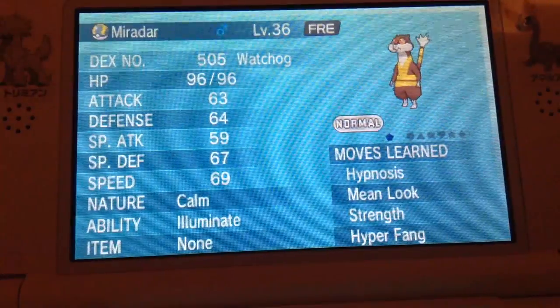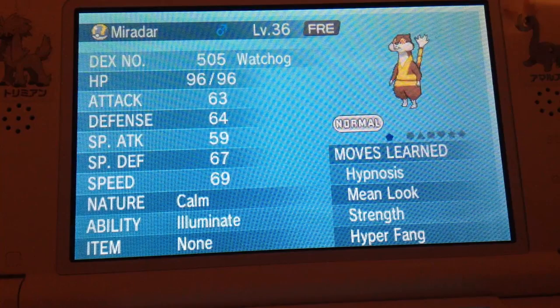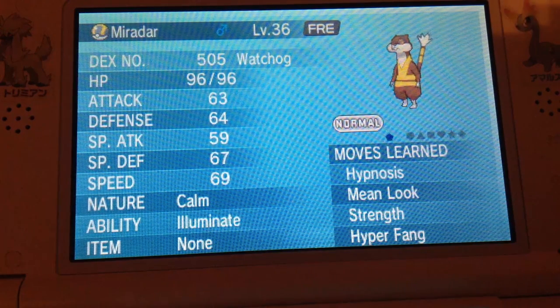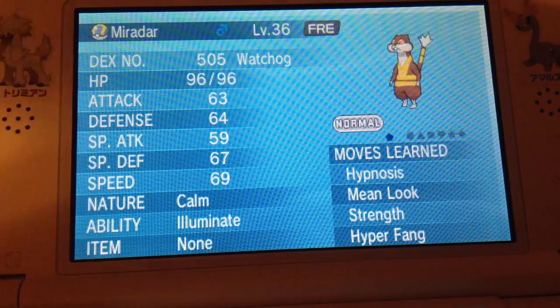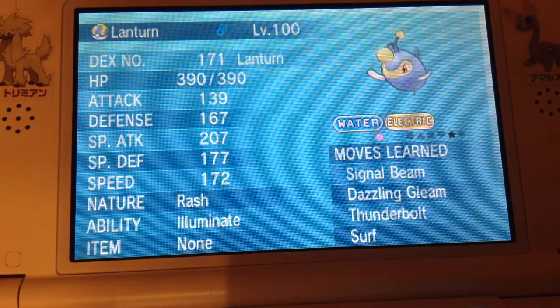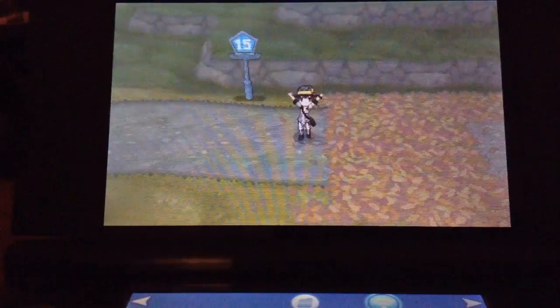The fourth Pokémon you should have on your team should either have Illuminate or Arena Trap, which triples the encounter rate if the Pokémon is in the lead. This is great for looking for shiny Pokémon or for leveling up. I recommend Pat Rat for this, because it can also learn Mean Look, which prevents Pokémon from running away, and Hypnosis, which helps put Pokémon to sleep that you cannot subdue with Sleep Powder. One thing worth noting — in a lot of my videos you'll notice I use a Lanturn, and the reason is that it can learn Surf and Dazzling Gleam with Illuminate. You catch Pat Rat on Route 15.